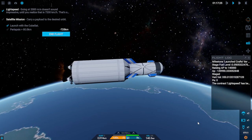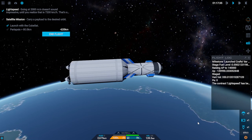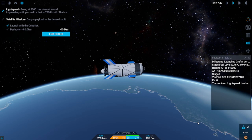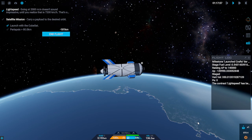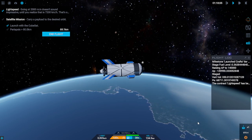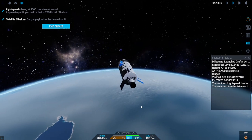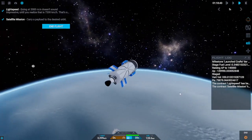We have gone up and over the top of our apoapsis at this point. You can see our altitude starting to go down again, but that's fine - we are so close to having our periapsis circularized. All we need to do is get our periapsis above the atmosphere, above 80 kilometers. When that happens - in fact as that happens right now - the CubeSat launcher at the front did fire off. Unfortunately it happened so quickly that even I didn't notice it, let alone now that we're playing through the mission at twice the speed.